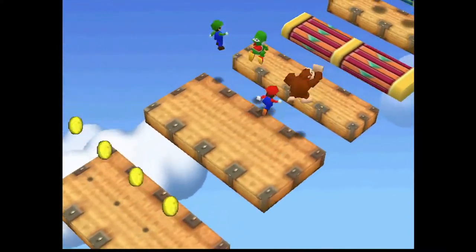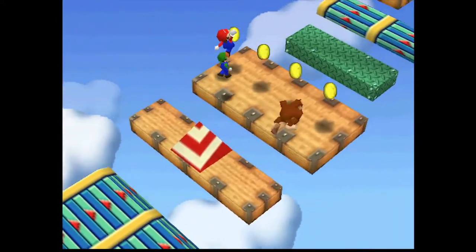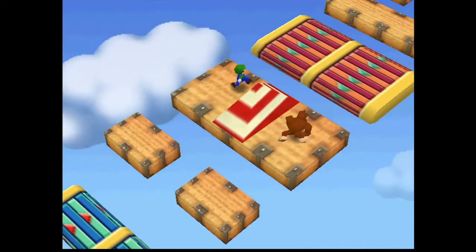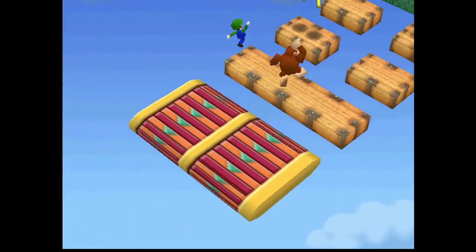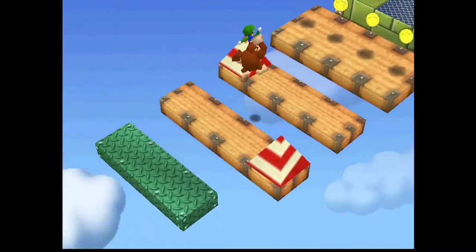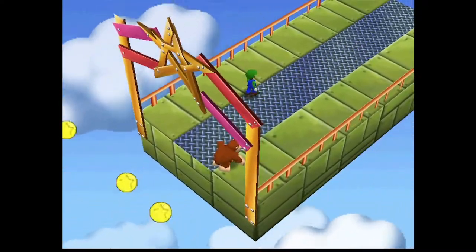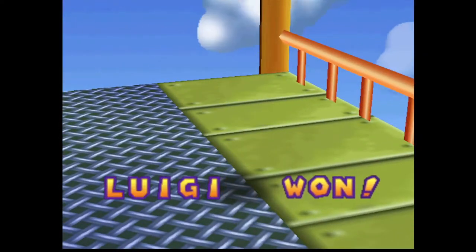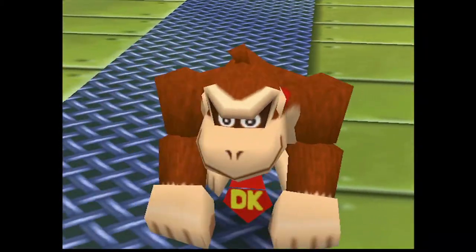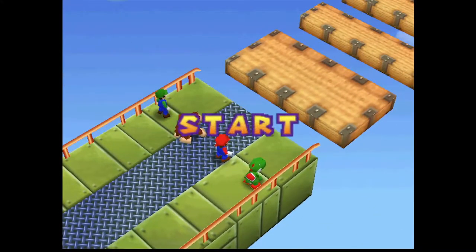This is like an obstacle course meets a race — it took two things and combined them. But in the end you have to be the first one there, so it's a race and an obstacle course. I'm really not sure why it only lets the first person to reach the end win. This seems like it would have been perfect if anyone who reached the goal would win 10 coins, but right now you can reach the end and still lose if you're not fastest. It just seems kind of weird to basically finish the minigame and get nothing for it.